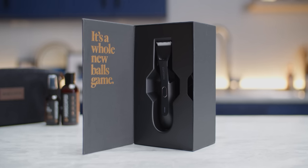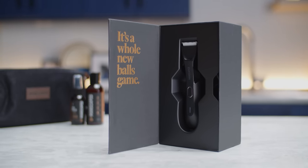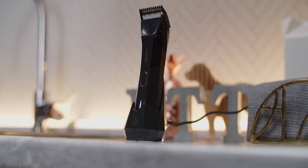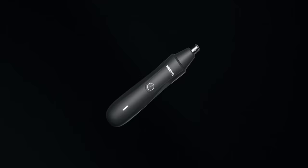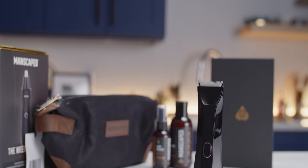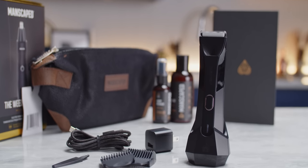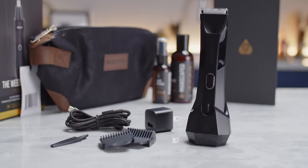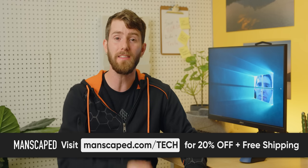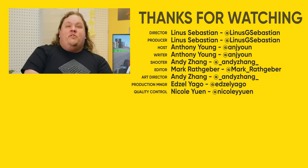This video is brought to you by Manscaped. Manscaped provides an all-in-one grooming kit covered from head to toe. Their Performance Package 4.0 features the Lawn Mower 4.0 waterproof body trimmer, the Weed Whacker ear and nose hair trimmer, plus a whole lot of other goodies. For a limited time, you get all of this plus two free gifts: the Shed travel bag and a pair of Manscaped's anti-chafing boxer briefs. Visit manscaped.com/tech or click the link below to get 20% off and free shipping.